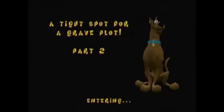This leads us to a tight spot for a Grey Plot Part 2. Now ahead of us you can see there are some Scooby Snacks — we'll be getting those in a bit. But on the right here, you can see there's a switch.